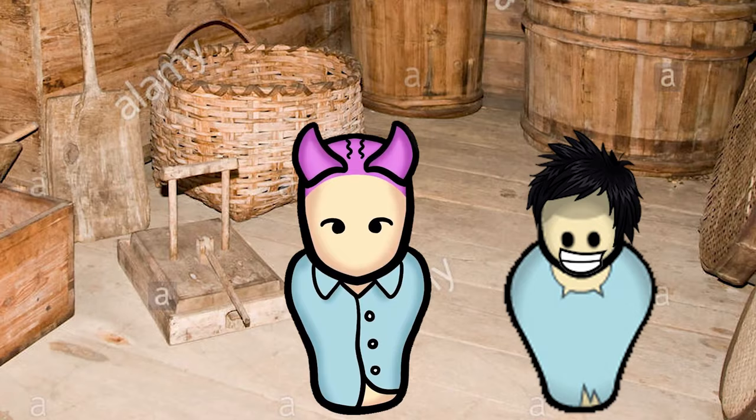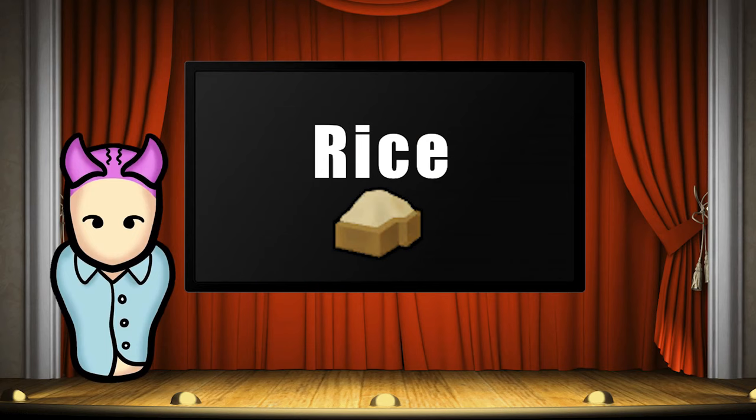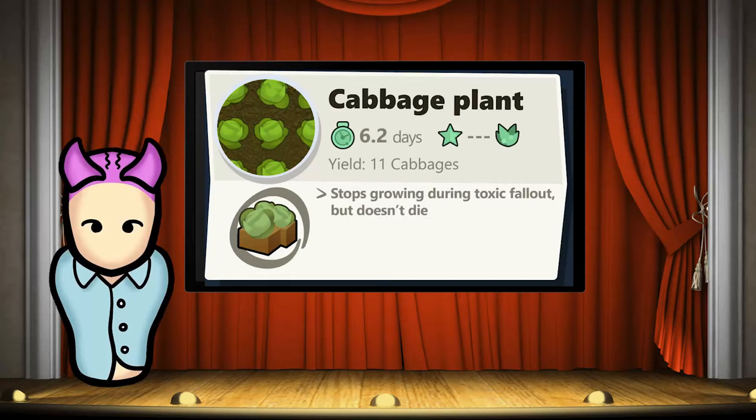On the downside, rice has a very low yield per harvest at only six units, so as your colony expands it won't be enough to feed all your pawns. Even if you've settled on fertile land, you'll eventually want to diversify into other crops. The consistent labor needed to harvest rice also makes it less efficient for the mid or late game when you need lots of pawns attending to other tasks like research and base defense.